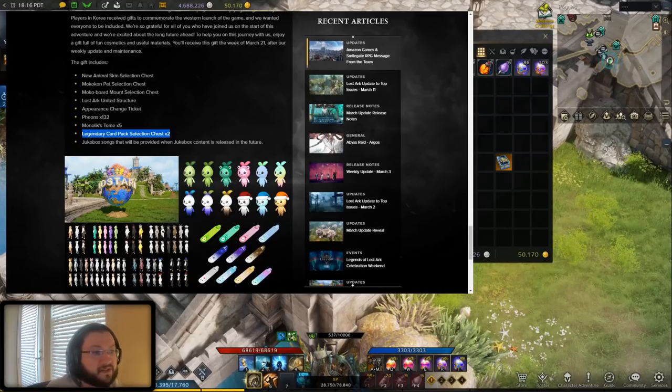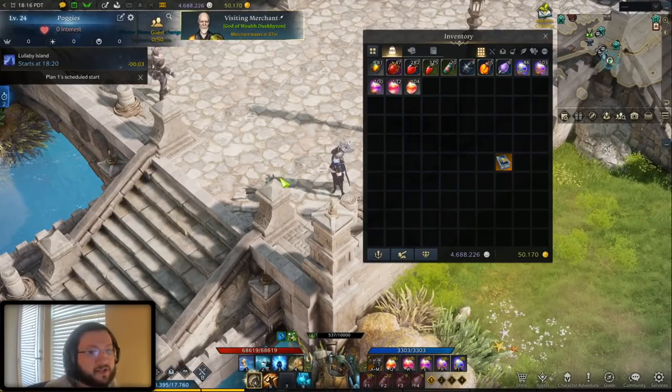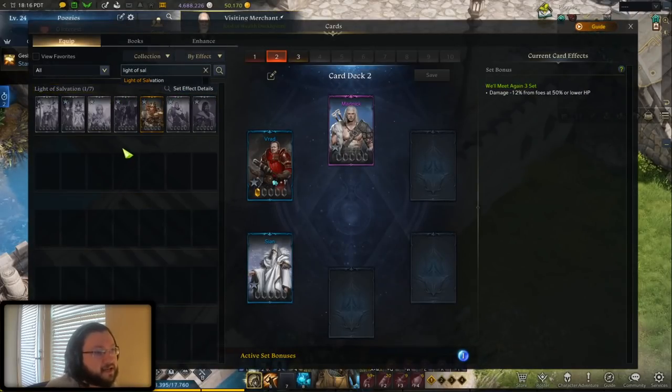My personal suggestion for using these legendary card pack selector chests is getting the last couple of cards that you're going to need for the Light of Salvation set. If we go to the card catalog and look at Light of Salvation, this is basically going to be the big endgame set that you're really looking for when it comes to cards. At first glance, this is something that most people are probably an eternity away from completing or even thinking about awakening for the awakening bonus. But this should be in the back of your head — you want to work on this and try to acquire more and more cards to eventually complete it.